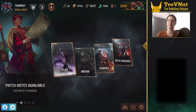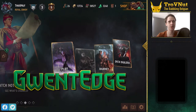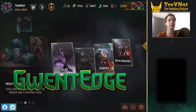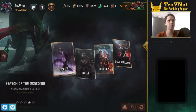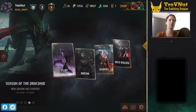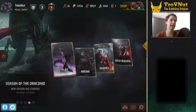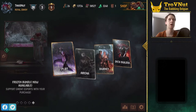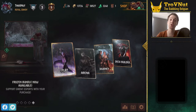Hey, what's up everybody, my name is Trofinet the Babbling Belgian and welcome back to Gwent Edge. Today we're going to take a look at the newly added journey - Ciri's journey this time instead of Dandelion and Geralt's journey. Ciri is actually accompanied by Vesemir this time. In this video we'll also be discussing some of the patch notes from the recent patch from Tuesday, and we're going to go into detail for both the journey and the patch notes. Let's start with the journey.